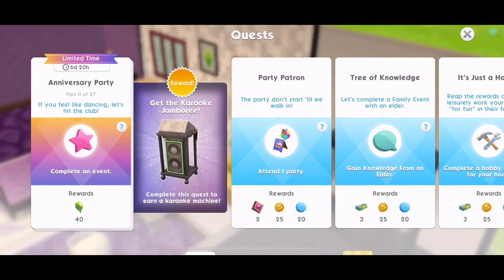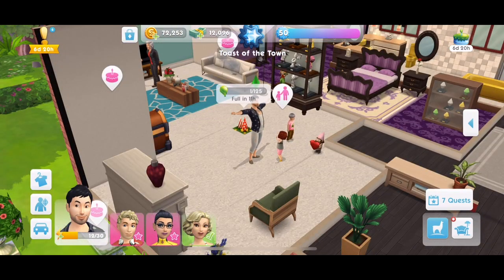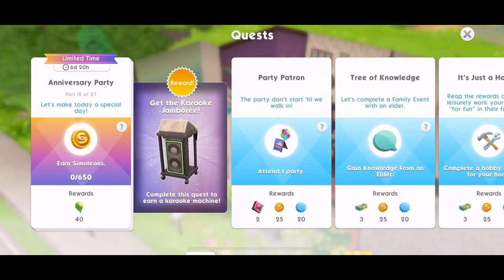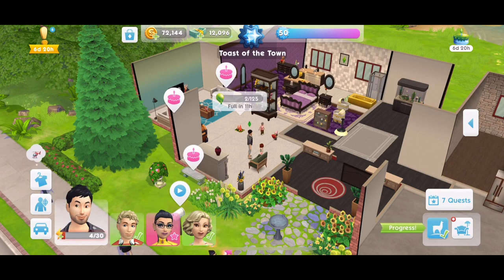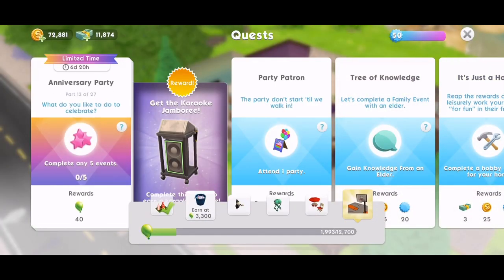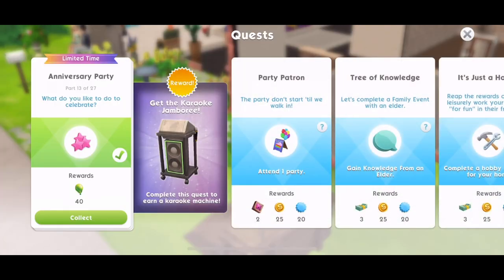Part 11: if you feel like dancing, let's hit the club — complete an event. A quick hangout works for this. Done. Part 12: let's make today a special day — earn 650 simoleons. Just by completing events you'll earn simoleons, so let's get a couple started. Money earned. Part 13: what do you like to do to celebrate? Complete any five events. I would suggest doing five quick hangouts. Five events done.